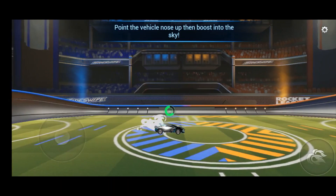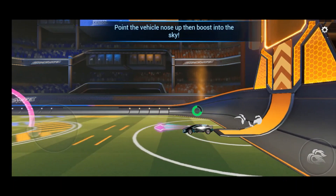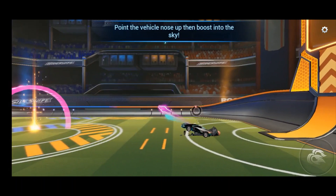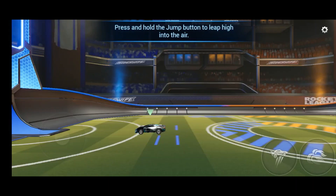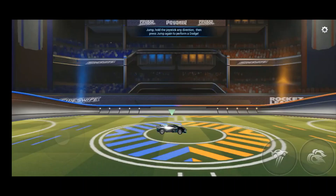You've got to wait on the ground so it can replenish. Now you've got to fly through these hoops. Boost fuel will replenish automatically any time the car is not airborne. Pressing the jump button will make your car leave the ground. While airborne, you can press the jump button again to perform a double jump. It has some pretty cool animations as well. Double jump while holding a direction on the joystick to send the car flipping. Dodges are great for quickly hitting the ball.